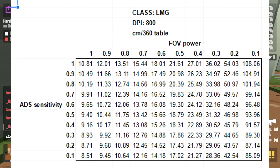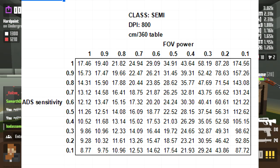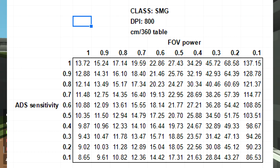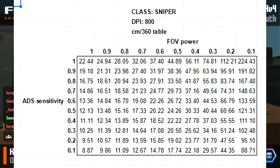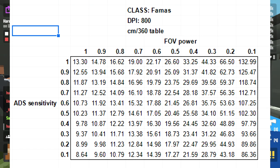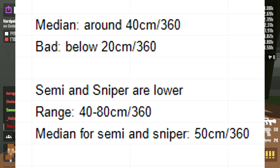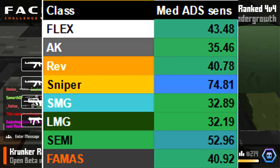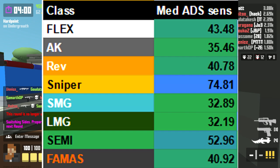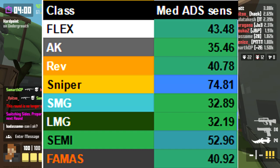For your aim down sight sensitivity, also known as ADS sensitivity, the values are different. Generally when you aim down sights you want to be around 40 cm, and avoid anything below 20 cm. For SEMI and Sniper, because they are more long range and low field of view focused, sensitivities anywhere between 40 to 80 cm are pretty regular, with around 50 cm being normal. For other classes, 30 to 45 cm is the sane range, with AK, SMG, and LMG on the faster end and REV and FAMIS on the slower end.